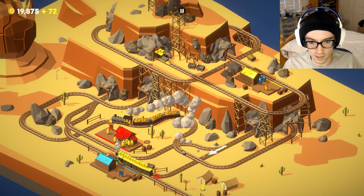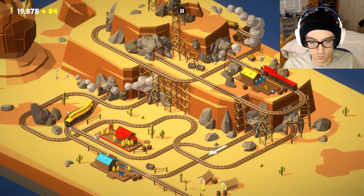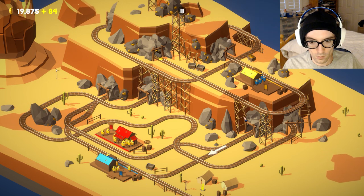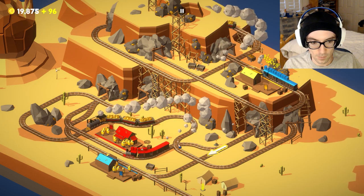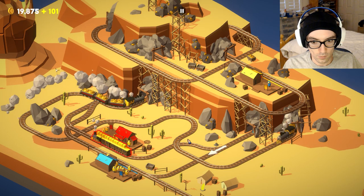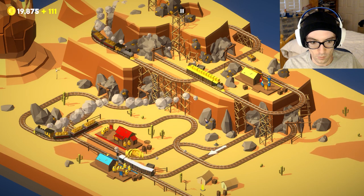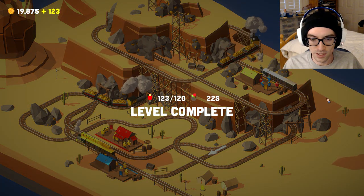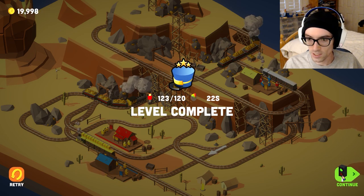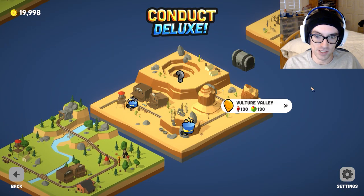There's two in the lower level and I didn't know that — that caught me by surprise. Just make some adjustments there. We got three stars! Pretty quick, easy, intuitive, easy breezy, beautiful cover girl. Anyway, off to Vulture Valley!